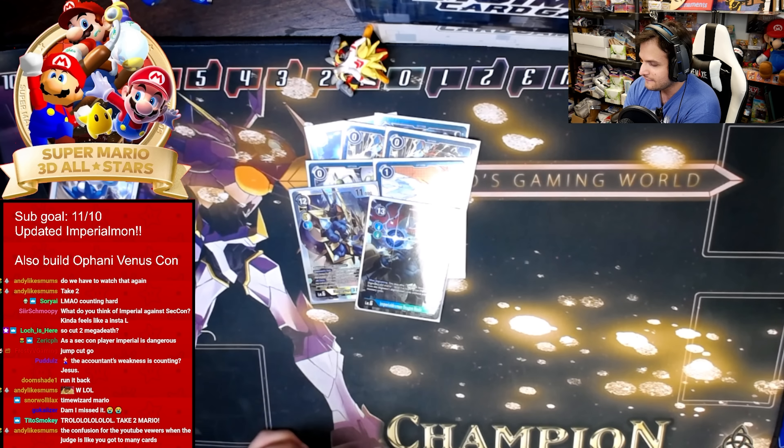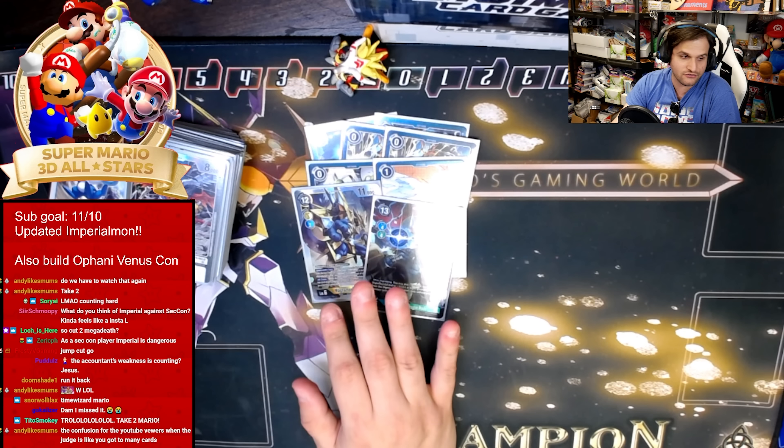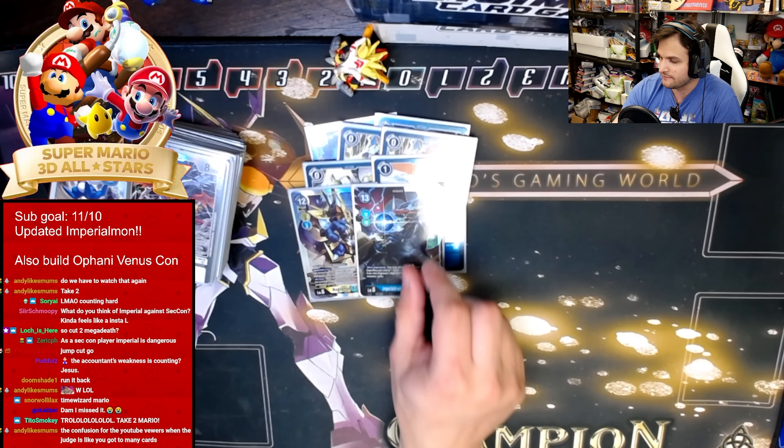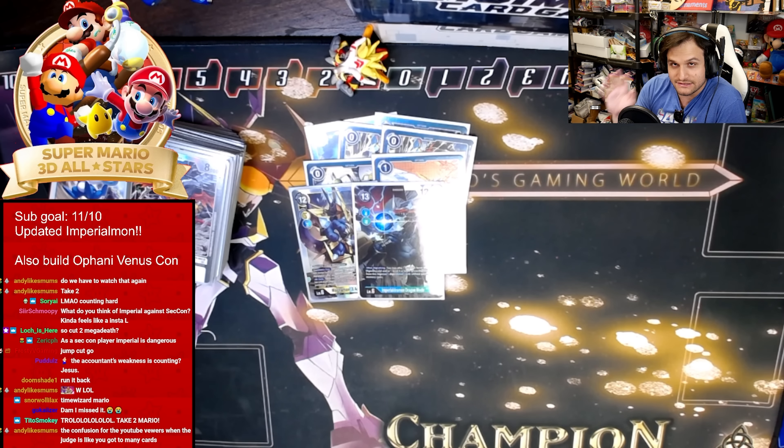That's it for Imperial — the deck is really good. Imperial can just win, and if it can't win you can just Magnamon X your opponent. Between the boss monster top end, it gives you control options and aggro options. It's very strong — let me know what you think in the comment section below, and we're out of here.